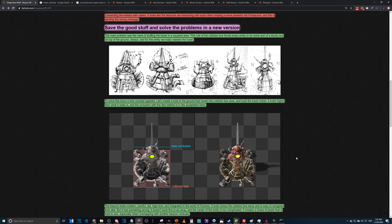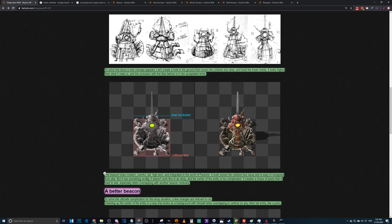Basically, put a hole in the ground and shove the beacon in it. It's clever, solves all their problems. The beacon looks modern, colorful, tall, and high-tech — integrated in the factory and solving the collision box issue, easy to recognize from afar. But something is wrong: it doesn't look fine in an array. In the center of the entity it's far too complicated, creating a chaos of pixels that is hard to see, especially overlapping with another beacon vertically.